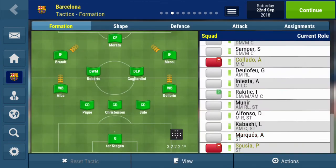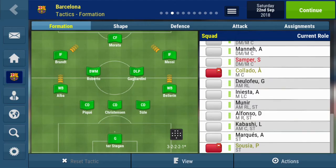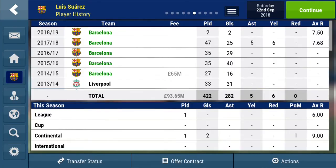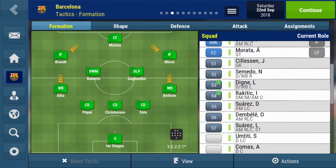Iniesta is looking a bit down. Rakitic hasn't played this season, so let's put Rakitic on for Busquets on the bench. Suarez has 2 goals in 2 games, while Mbele has played 2 matches with Suarez on 0 goals. It's looking good guys, it's looking good.